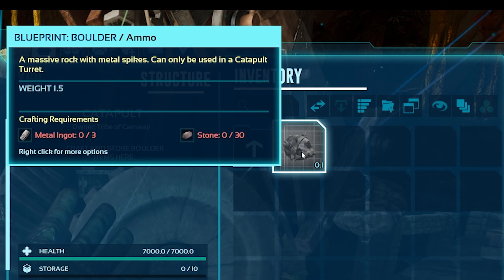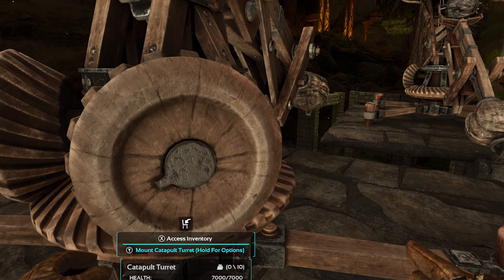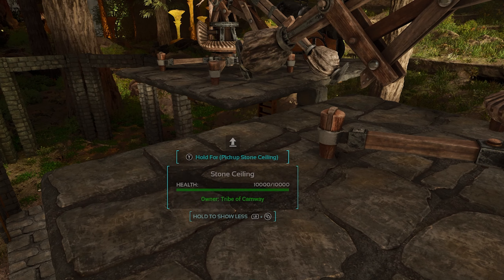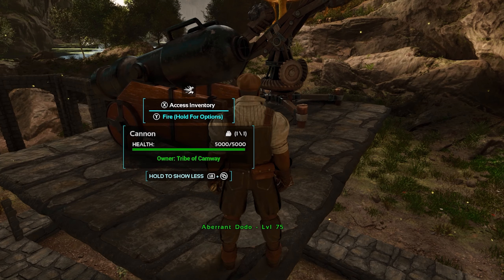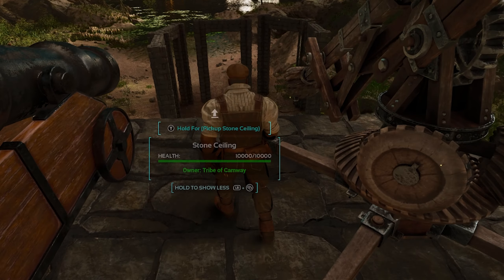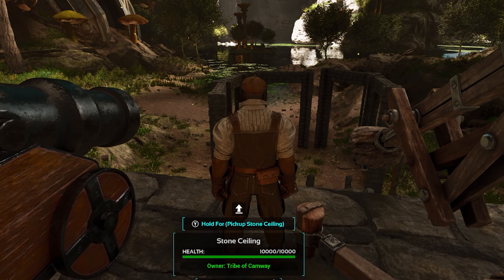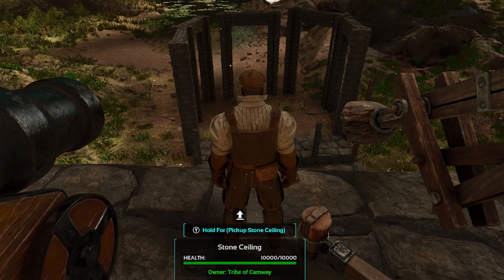You need to craft the ammo for the catapult, which requires three metal ingots and 30 stone for each ball. Players will often just bring the metal with them and harvest the stone while they're out in the field. So this is the setup we're going to be using. We'll show you the cannon and the catapult as well. Here's the tricky part — getting the karkinos into the trap. They don't like to follow you too much.